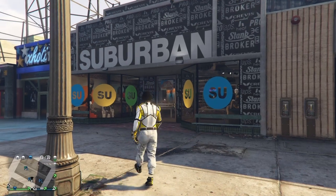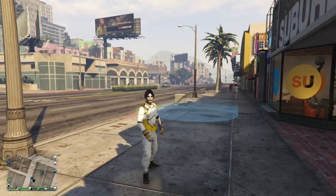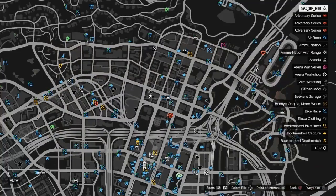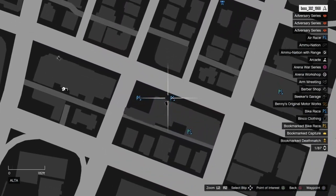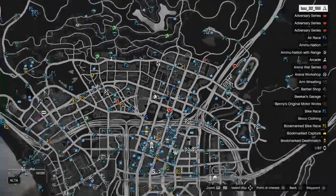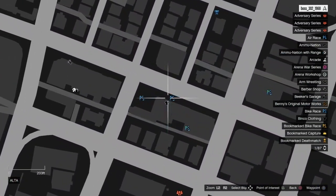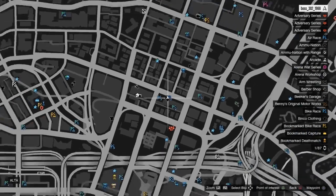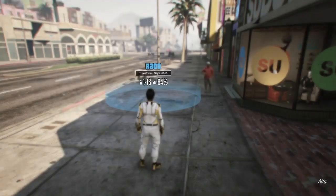Let's get straight into this GTA 5 Online clothing glitch on how to get the tan joggers. The first thing you want to do is make your way to this location on the map and come to this clothing store. This is 100% working and shouldn't have any errors.